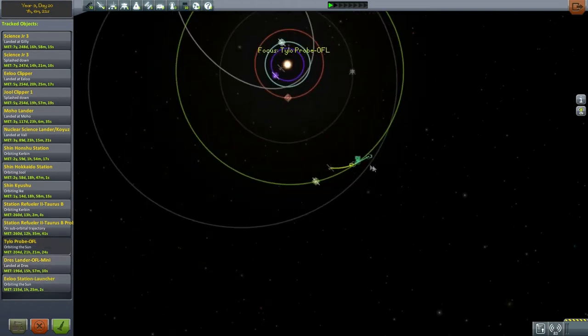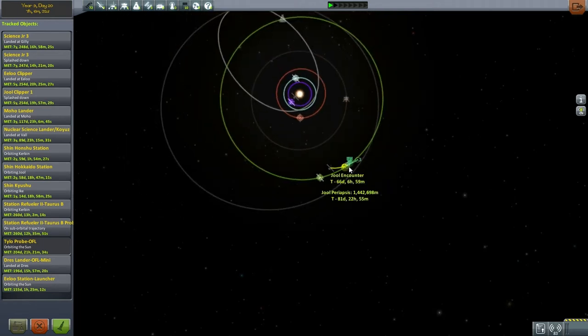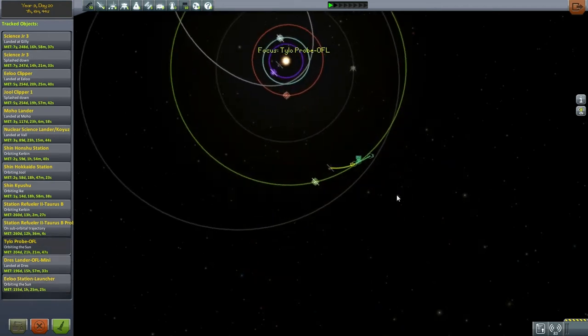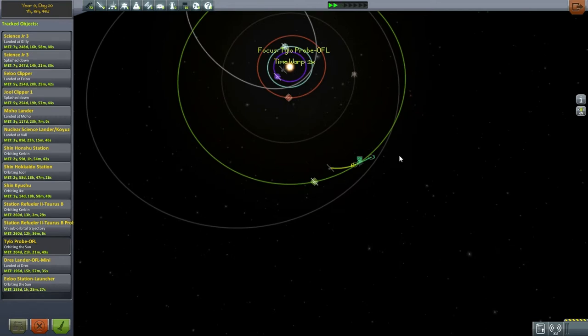We've got the Tylo probe coming in 66 days — this is Earth time, by the way. I'm using Kerbin time in my 1.0 series and it's getting me confused sometimes, but this is Earth time. So 66 days till Jewel encounter, and then Ilu Station is coming in at 140 days. I think the Tyloprobe is first, so let's time warp and see.